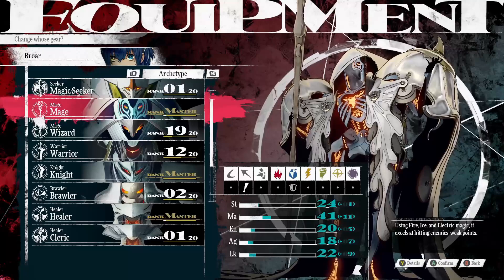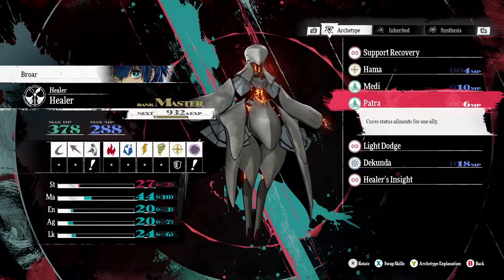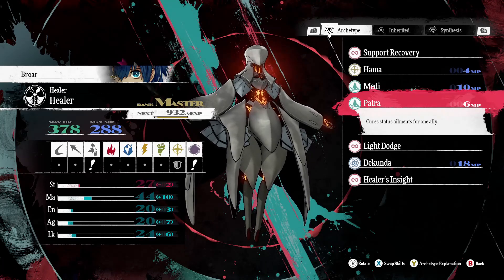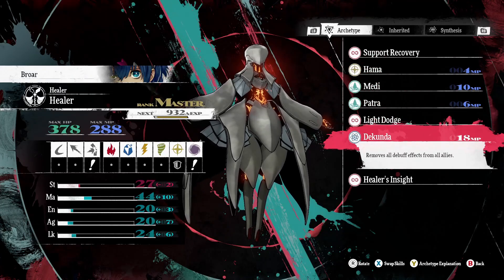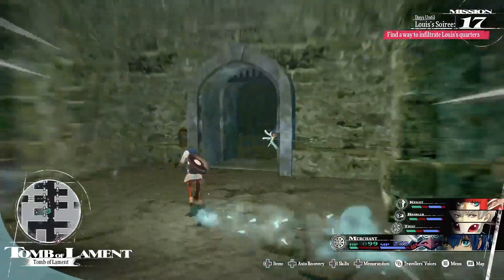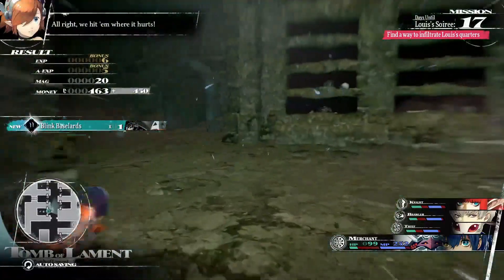The Patra and Ducunda skills might be different, but they both have very important uses, so I'm going to classify them together since I highly recommend having them inherited. Both can be unlocked in the Healer archetype at rank 5 and 13 respectively. Patra will cure any status ailment from any ally, and Ducunda will remove any debuff from any ally. Many bosses in this game love to throw debuffs and status ailments at you, so having these means you aren't relying on recovery items.